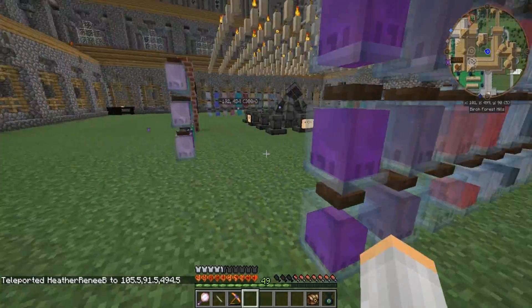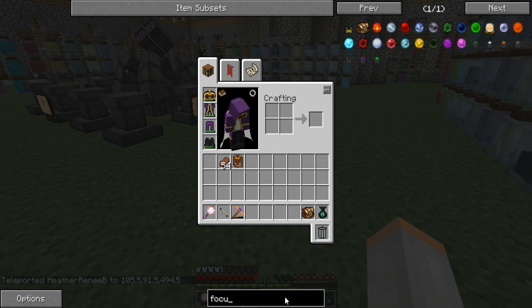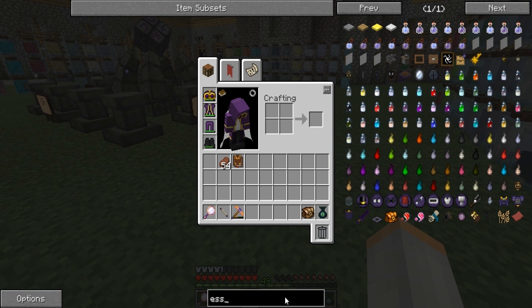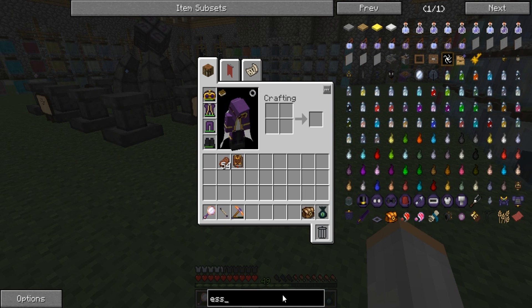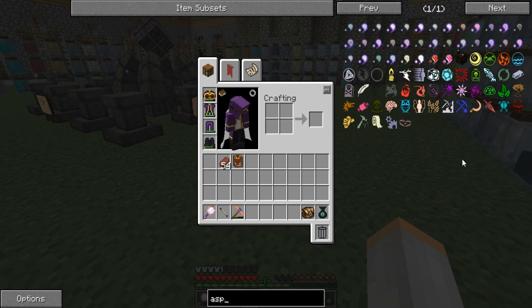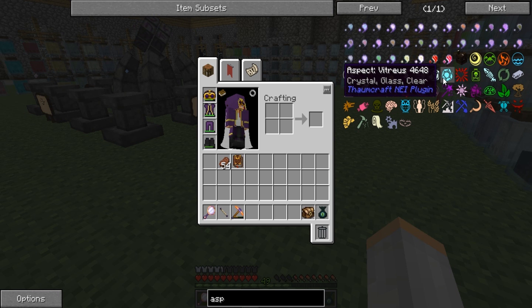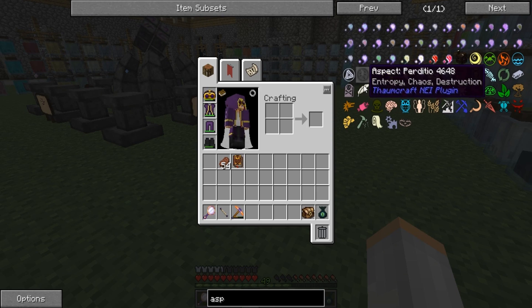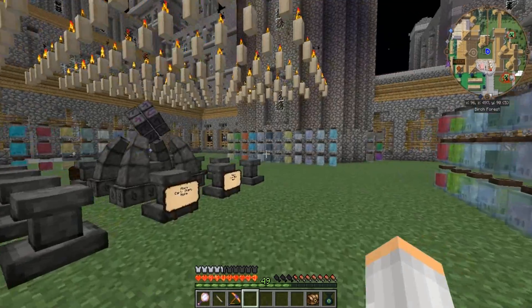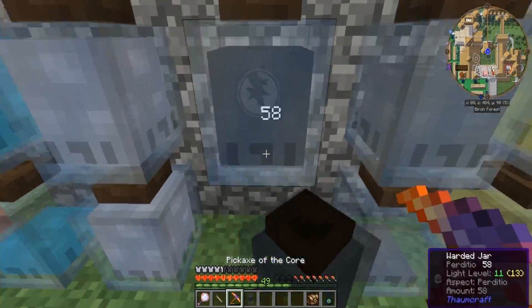I know I have one here, it's just a matter of finding it. What does the Praecantatio look like? Air — that's not telling me. Let's do aspects: water, order, order, void, light, weather... Praecantatio — oh, lightning. That's over here. This one.